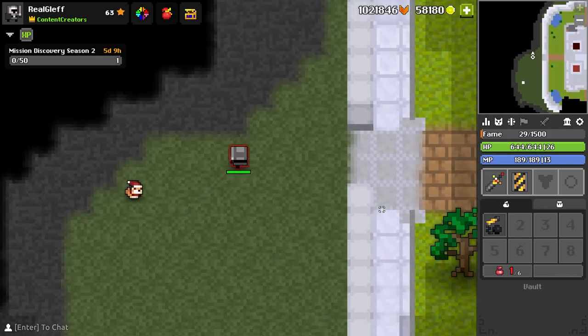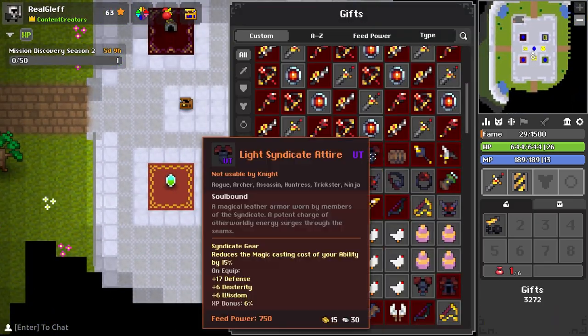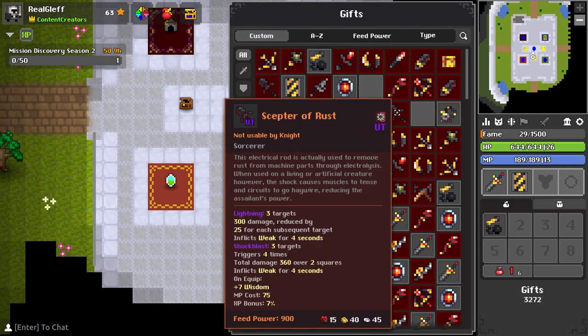That was everything. I think I had one item left in my gift chest, and that was the rust scepter, which is just a scepter that inflicts weak on your enemies. I think that will be pretty useful in the game, because now we have the pharaoh's requiem which is a little bit hard to hit, so the scepter is a little bit easier to hit. Hopefully this will be used a lot in endgame dungeons.